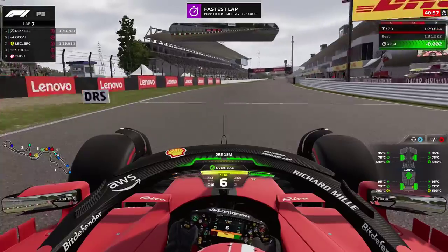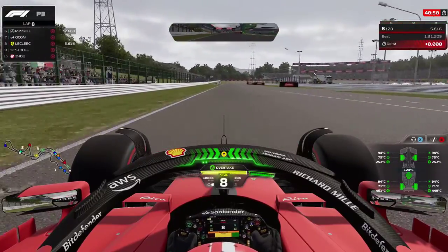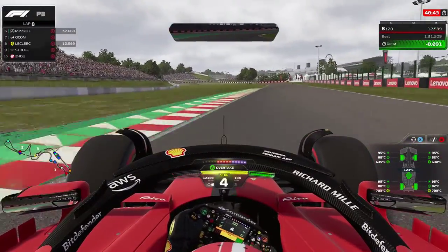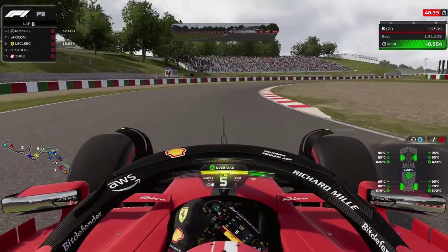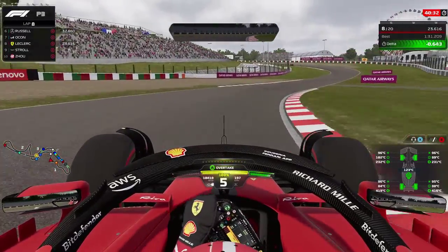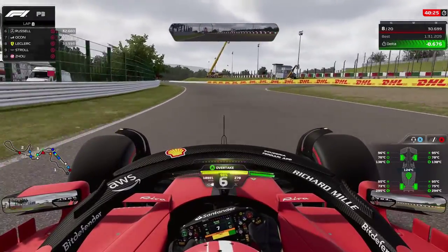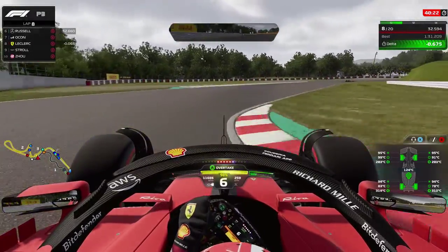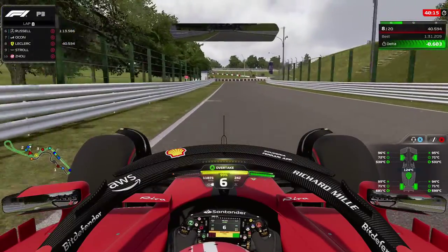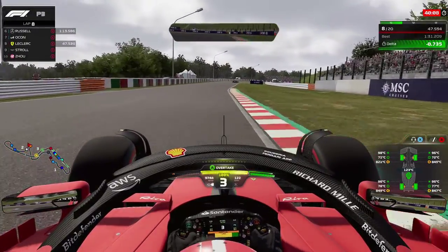Do the same in reverse: starting wet at 41/30, going to intermediates drop to 40/30, then drying further drop to 38/30. This maintains your car's aero balance, allows enough rotation, and prevents lockups. Also: 57 to 58 brake bias is the sweet spot in wet and intermediate conditions in this game. It seems counterintuitive versus other sims, but that's just how it works here. Watch your tire temperatures and pressures too — you may need to lower or raise them depending on the track and weather.